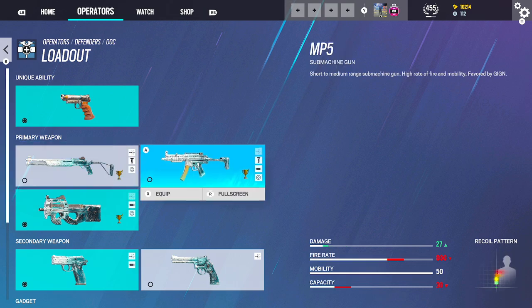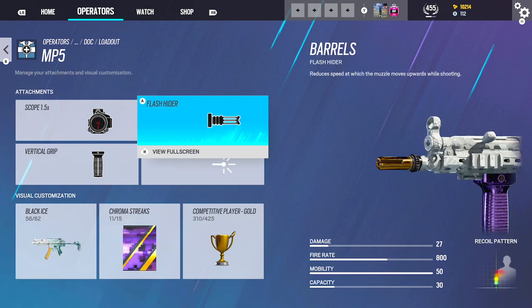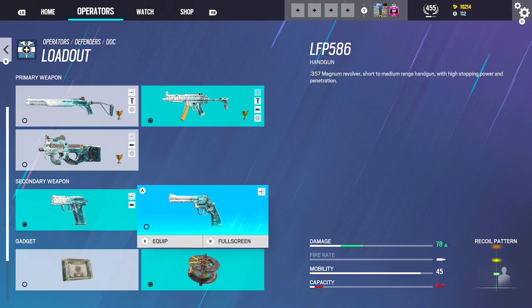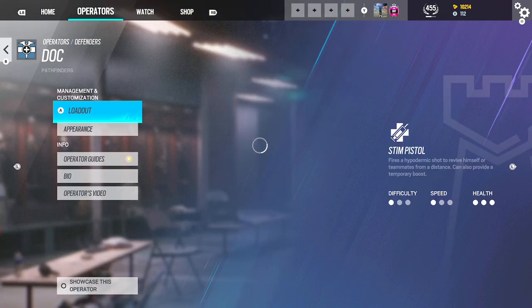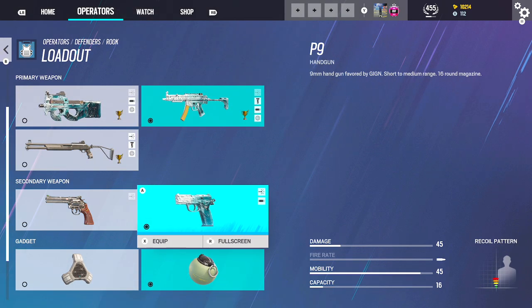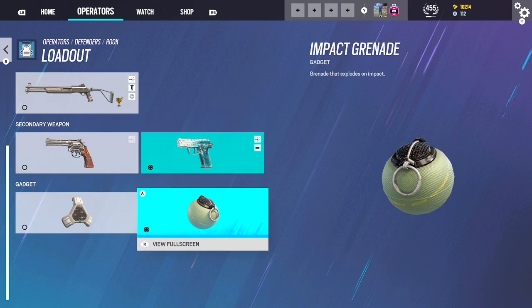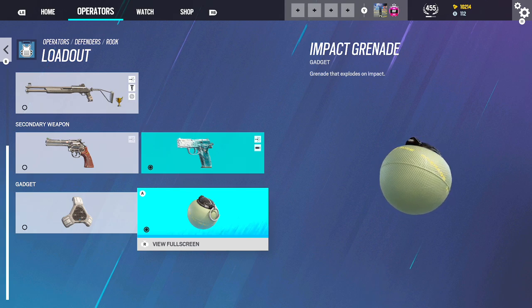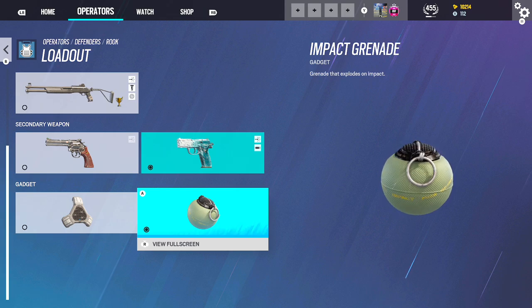Doc — using the MP5: 1.5, Flash, Vertical. And then using the P9 because the revolver is fucking ass. And Barbed Wire. Rook — MP5: 2.0, Flash, Vertical. P9. And then you can either use Impacts to make rotates or Impact trick the wall. I would just use Impacts honestly — Impact trick the wall. You're not really going to have to be making rotates because you're normally going to have a Mute or Smoke. It's just good to get stuff off the wall. But if they're not running Ace, you can go Alarms.